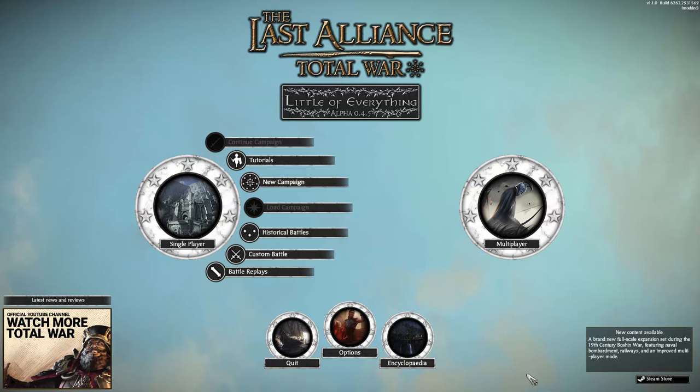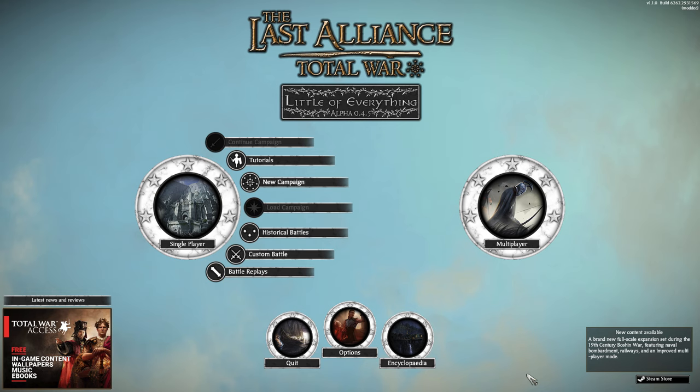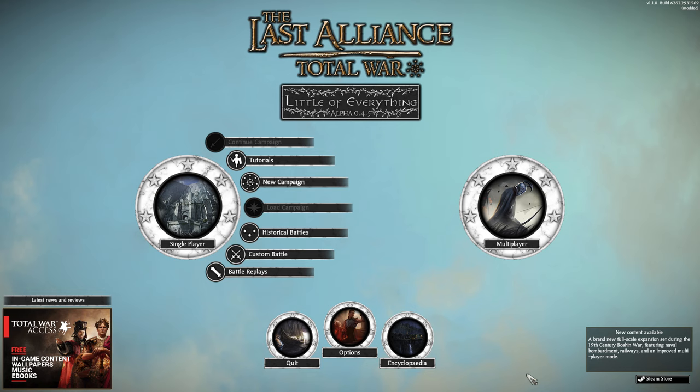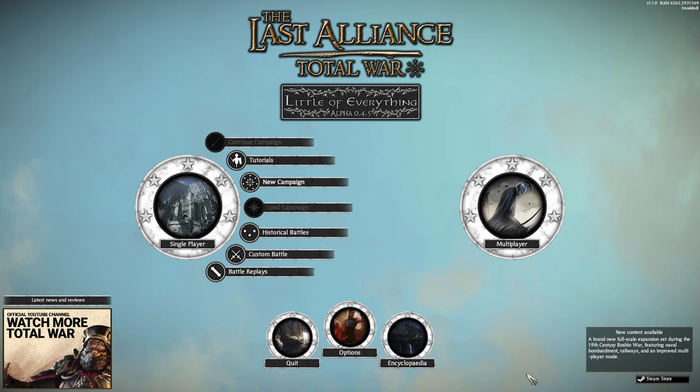And now for something a little bit different. We are moving on to another Total War conversion for the Tolkien mythos — The Last Alliance Total War. The eagle-eyed among you will notice from the message in the bottom right corner and the circular base UI that this is a total conversion mod for Shogun 2. We won't waste too much time on preamble because the best way to introduce this is simply to show a battle replay between some evil men and orcs versus some dwarves and good humans.